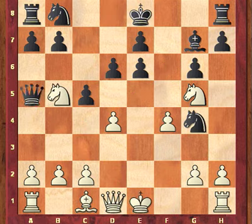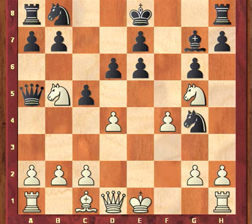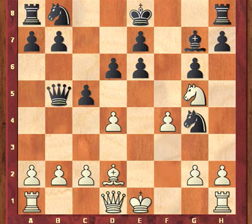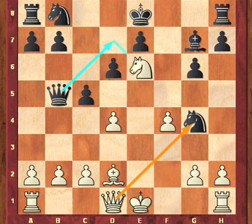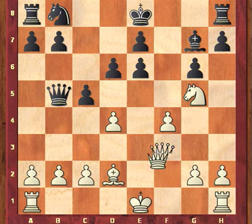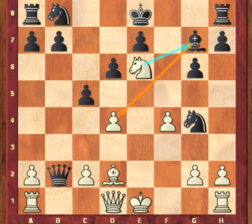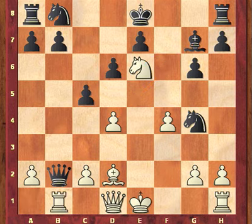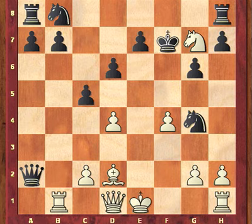Knight takes b5, queen a5 check, c3. Now, after bishop d2, queen takes b5, knight takes e6. It's worth mentioning that queen takes g4, queen takes b2 is also fine for black. So here, after knight takes e6, black can play queen takes b2 — and this is not so much to take a pawn, but to tie the white queen down to defending the rook. The main point is that after rook b1, queen takes a2, knight takes g7 check, king f7, the knight is trapped on g7. The question is whether white can sacrifice it for a dangerous attack.